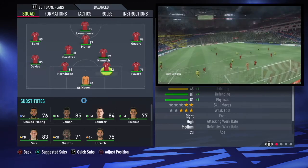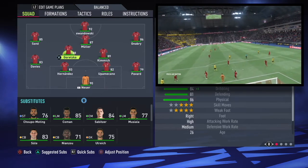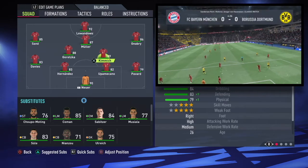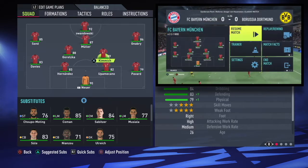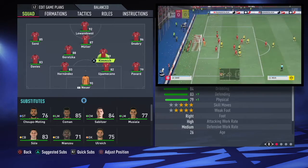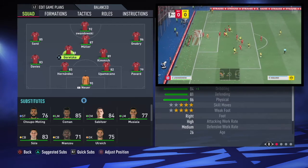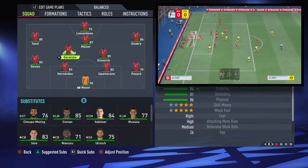The switch for Goretzka to left central midfield is to push him higher up the pitch than Kimmich. When they're building up, Kimmich will hold those deeper positions for the back line to feed him into and show for the ball, while Goretzka pushes forward and holds a more advanced position. But those are the only changes you need to make to the formation.